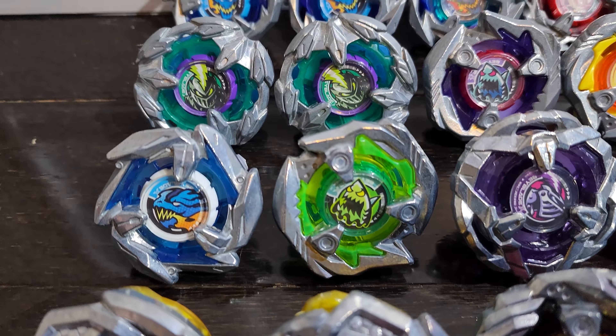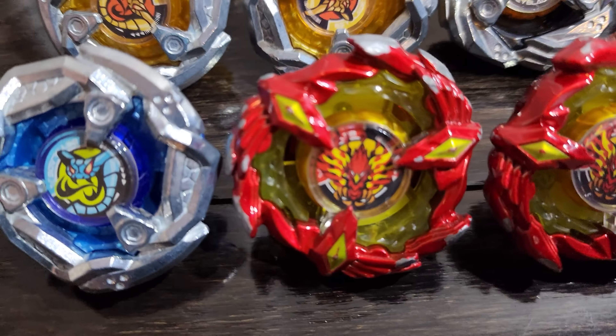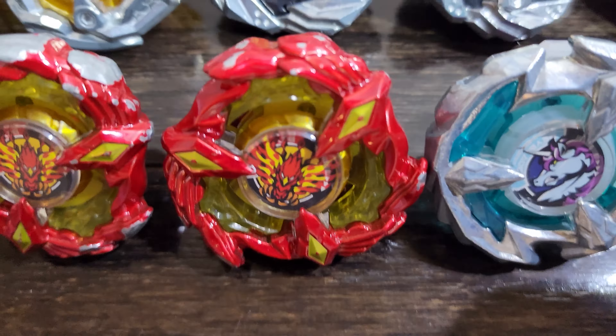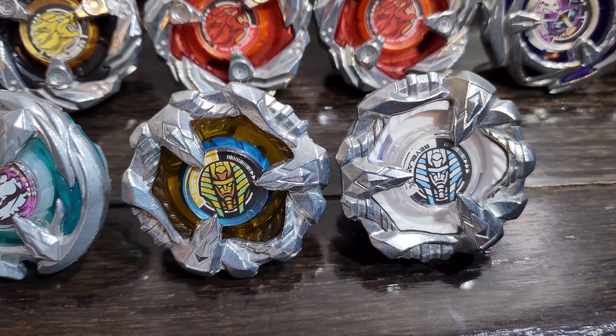I didn't get the black one. Two Leon Claws because of points — points is meta, so I gotta have two of them. More random booster stuff. I don't have Wyvern Gale, but I have one of those actually coming in the mail — the yellow one. Two Phoenix Wings: one is my beater, as you can see the wear difference, and this one is my tournament one, so I only use this in tournament battles. Unicorn Sting and my brand new Sphinx bays.